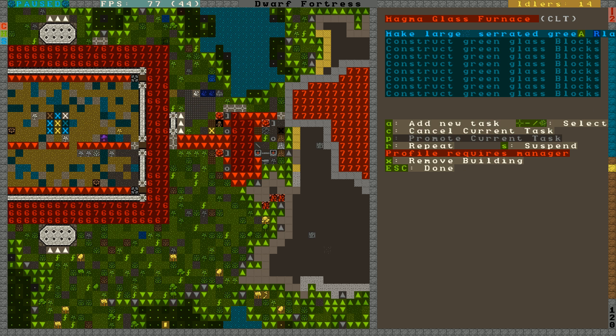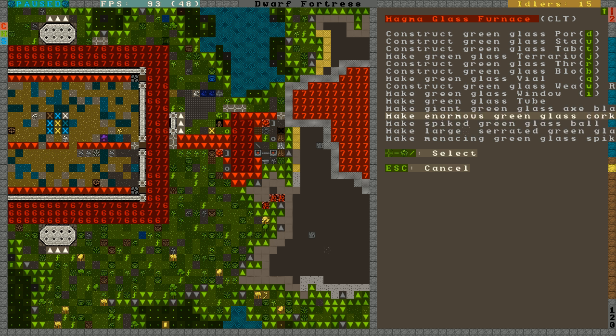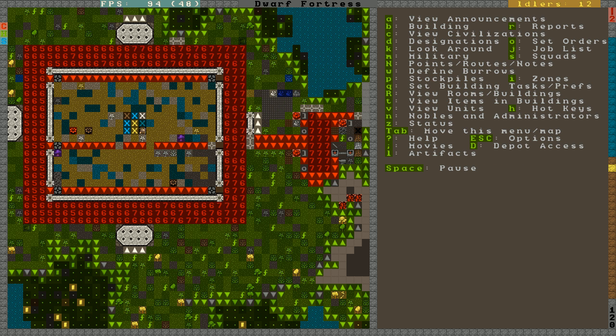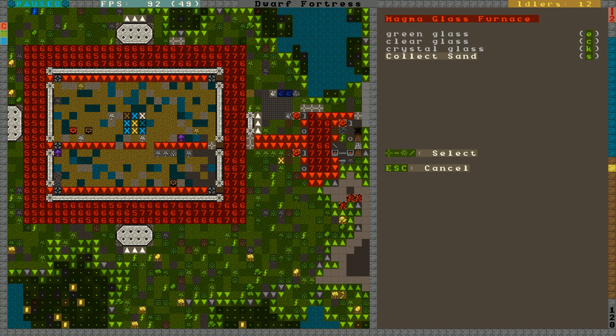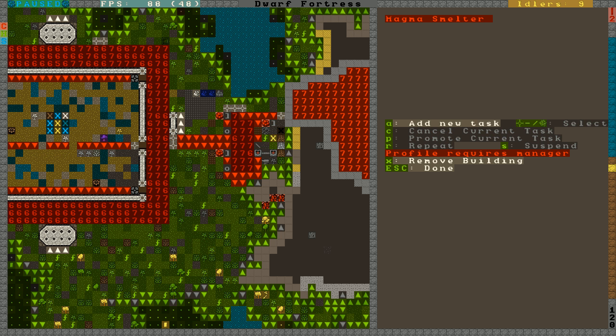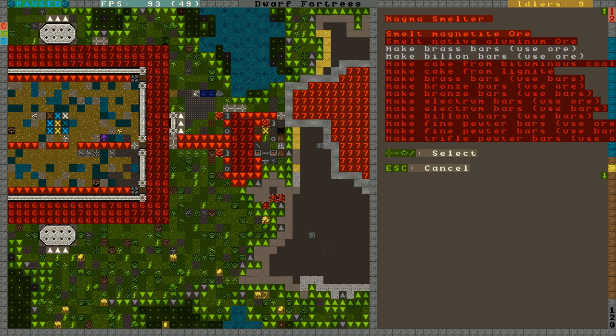Back to normal. Let's just remove this order and add the same order at the bottom again — not corkscrews, but serrated discs. Also, let's make sure these guys are still collecting sand. Anything else I can smelt? Not really — I need tetrahedrites. Do I still have some metal? Still some bronze.